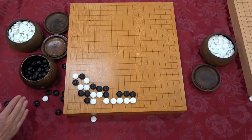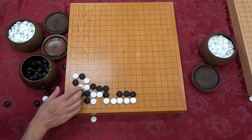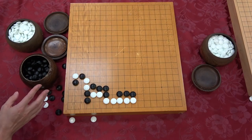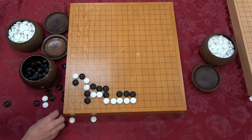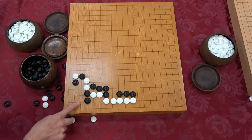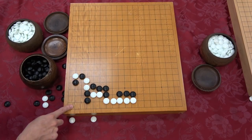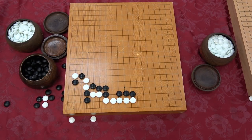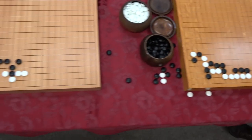Making empty triangles is going to lead to shortage of liberties. When you do go problems and the answer happens because there's a shortage of liberties - which it always is - this is how you got into trouble. By shorting yourself all these liberties, you have three stones with only three liberties. I don't want three stones with three liberties. If instead I do this, I have two stones with four liberties - I like two stones with four liberties.